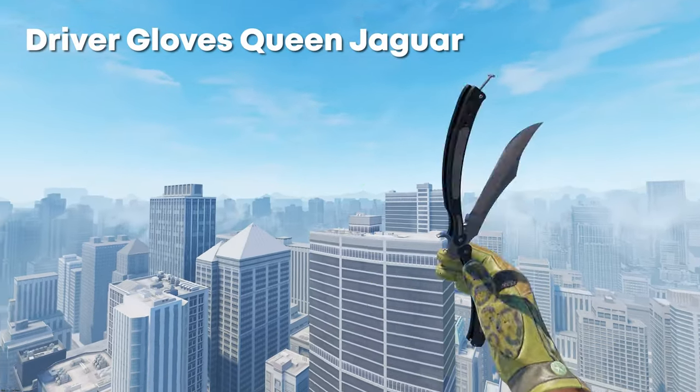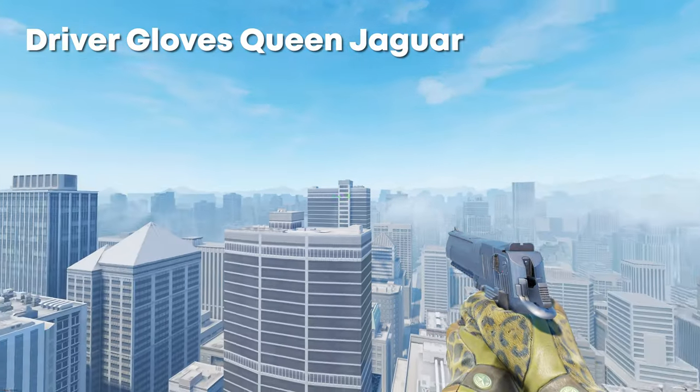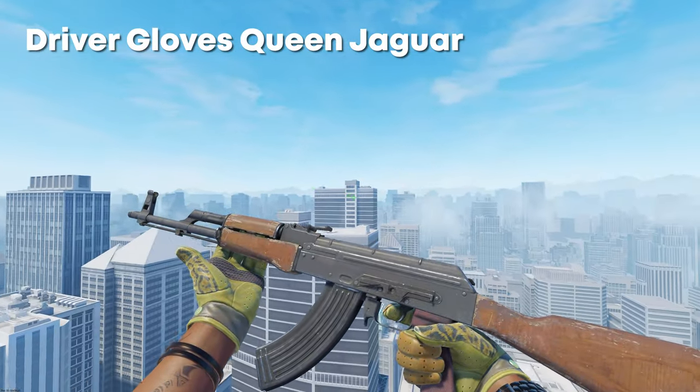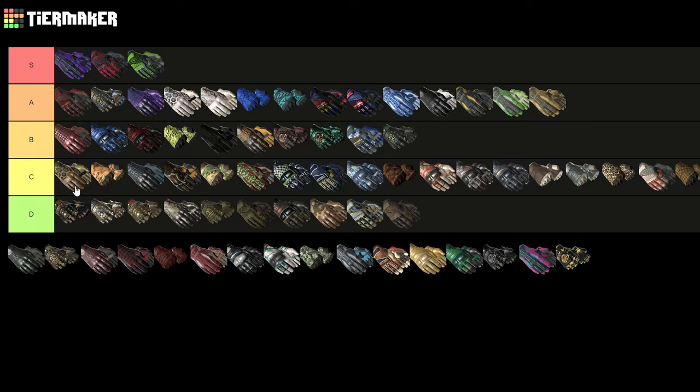Next up we have the Driver Gloves Queen Jaguar. The color for me really doesn't look that great — it's almost like a greeny yellowy. When you have other options I just don't know why you'd go for these. I've put them top C because they're still kind of cool with the leopard print, but as I say I much prefer the Snow Leopards.